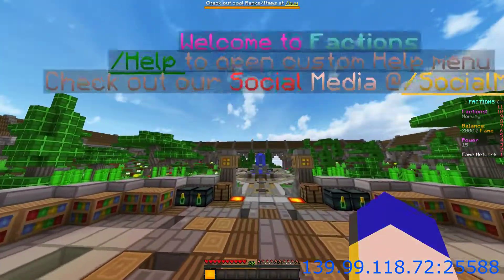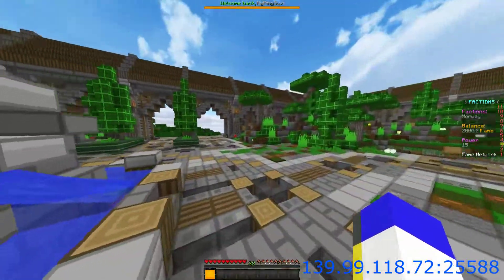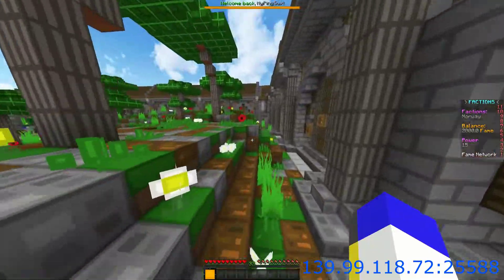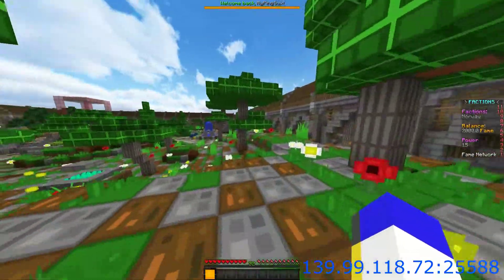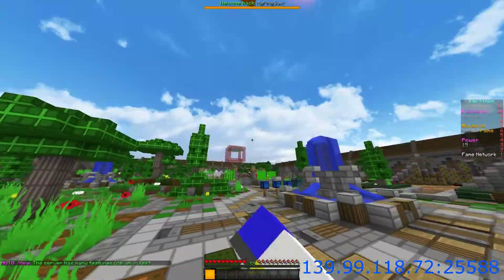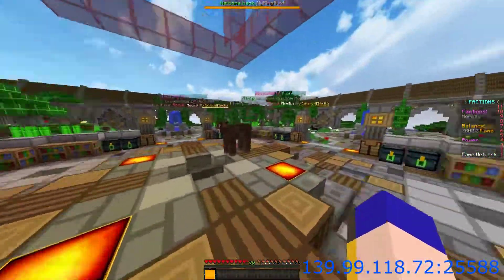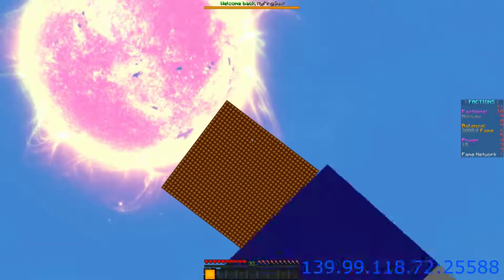If you guys are an old player of the server, you know there are some bugs I haven't fixed for a very long time — and they should be fixed now, including the bug where Celebrity Rank players were showing an admin prefix, and also the bug where when you donate, you can't get any items. Both should be fixed now. Please vote — I want more players on my server. By the way, if you're wondering why it's so dark, there is the duel map there.